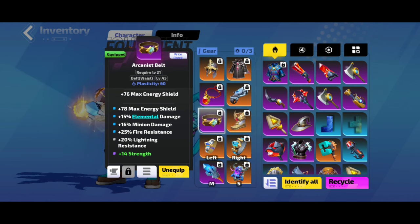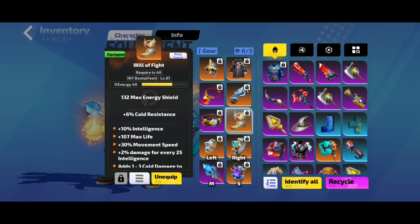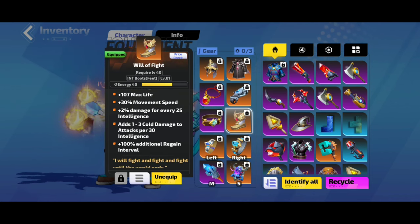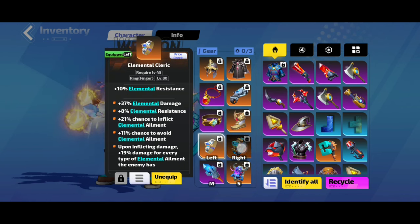For boots, at level 21 I put Wheel of Flight because I didn't have any shoes with energy. It has 40 energy, cold damage per attack per intelligence, and 30% movement speed, which is really helpful for clearing maps.